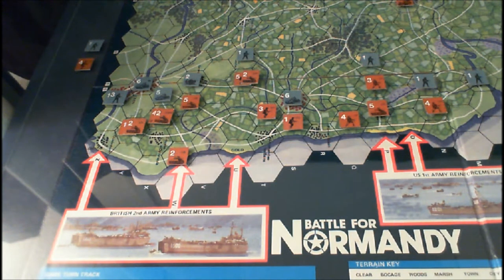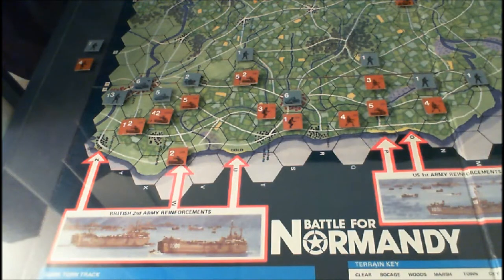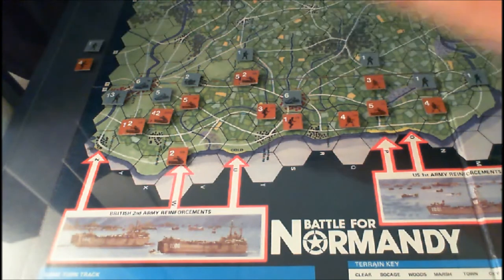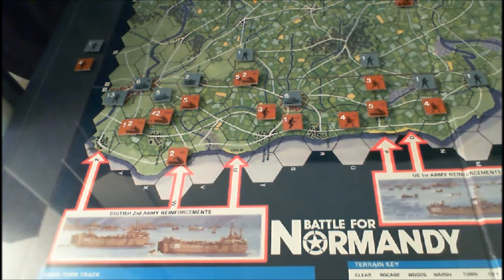Here we are at the end of game turn one. The Allies come ashore in force and have pushed the Germans back quite a ways. Over on the far side, you can see the casualties at the moment — there's a German one-strength unit and an Allied four-strength unit that have been eliminated.